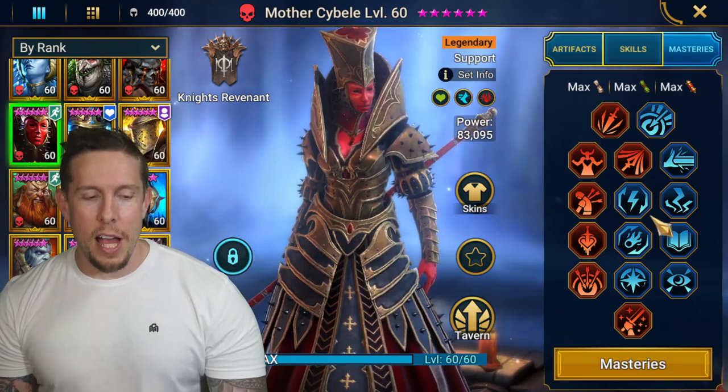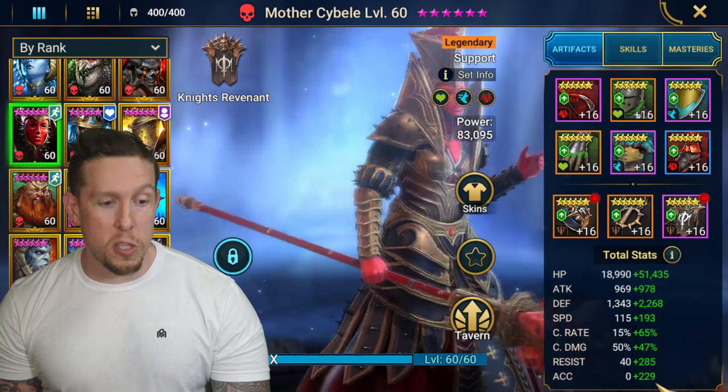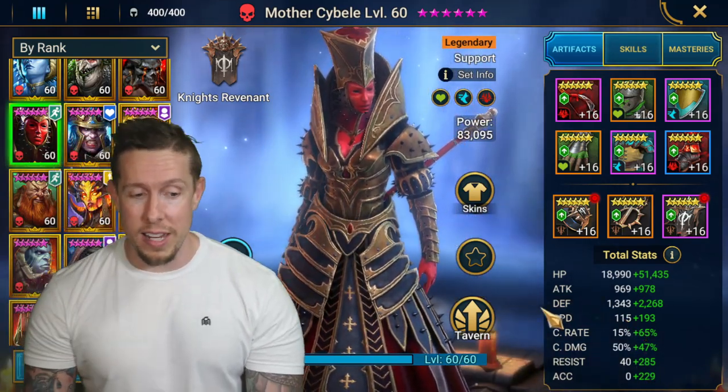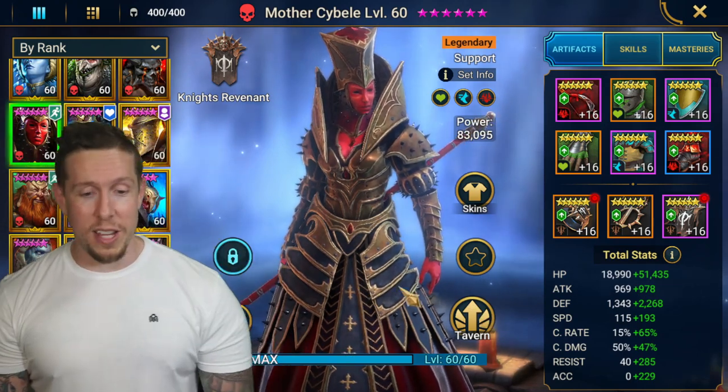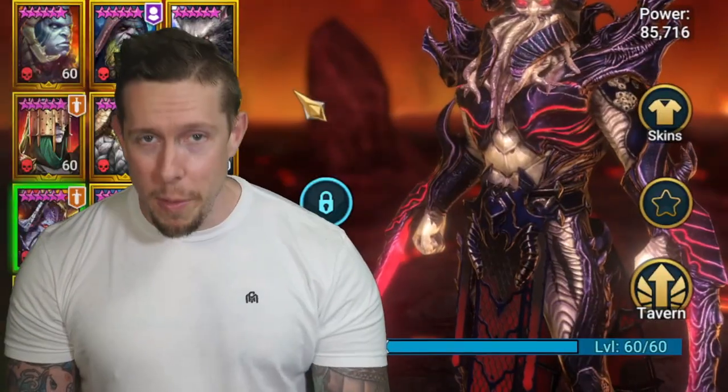I run her as team lead because she has a speed aura in all battles by 24%. She has a base speed of 115 — one of the fastest base speeds in the game — and a lot of defense too. I really really love her. If you have Mother Saibel and you're not using her, give her a shot.